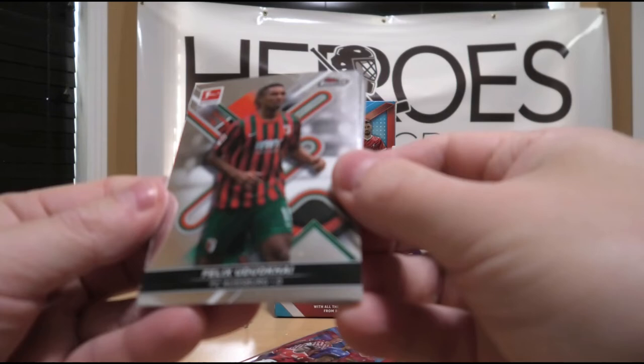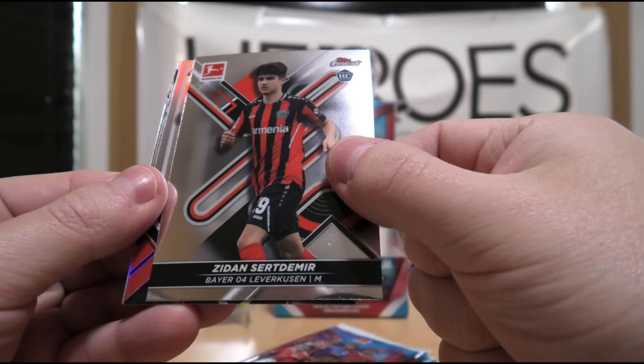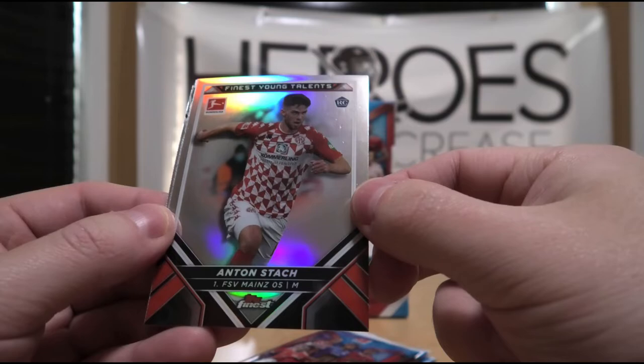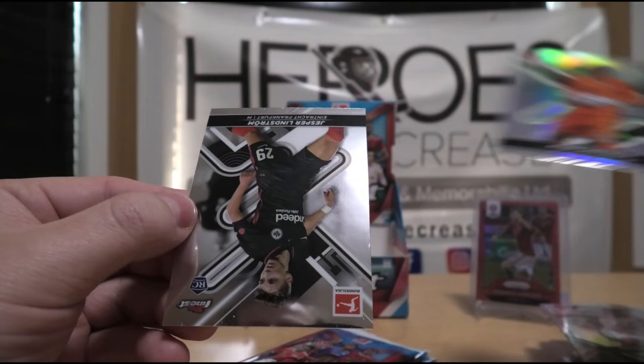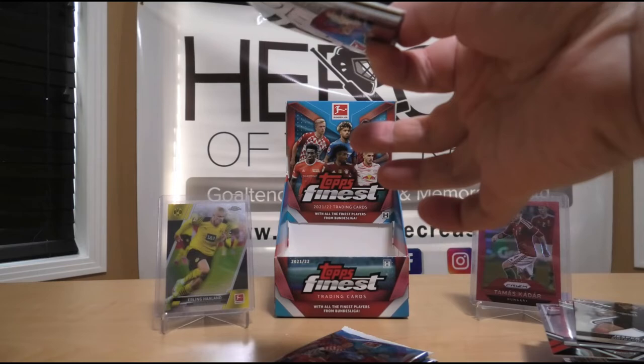We have Felix Udo Kaj. Zidane Serdemer, rookie. Finest Young Talents of Anton Stach — unfortunately a bit of surface issues right over here under the rookie logo. Then we have a Kön Kastils refractor. Followed by a rookie of Jesper Lindström.